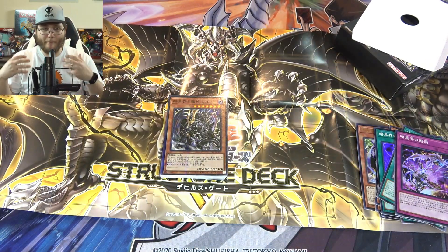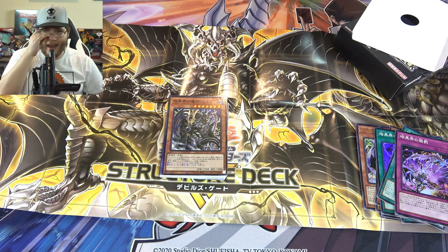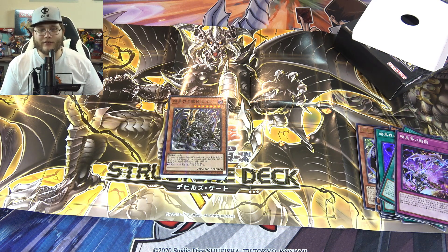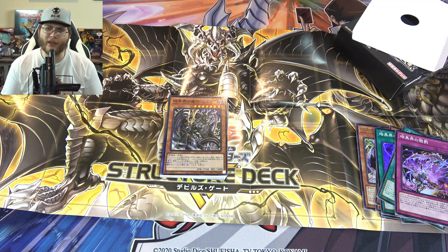With this deck there's not a huge reprint headliner — you're not seeing Ash Blossom or Prosperity or Extravagance. Deck Devastation Virus is probably the biggest reprint, and getting a couple of the Dangers like Tsuchinoko is really good, along with Token Collector. This is one of those structure decks where it's like 'okay, if you just need these certain reprints, buy it' — even if you don't care about Dark Worlds.